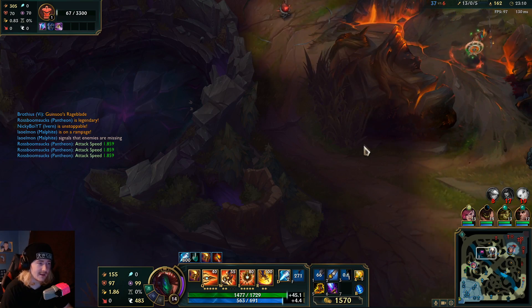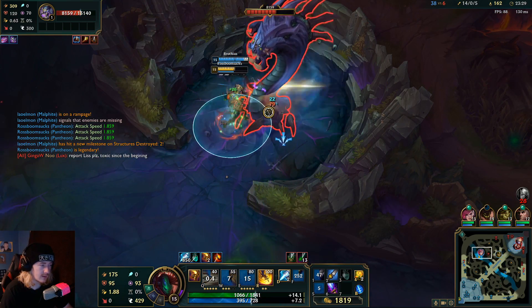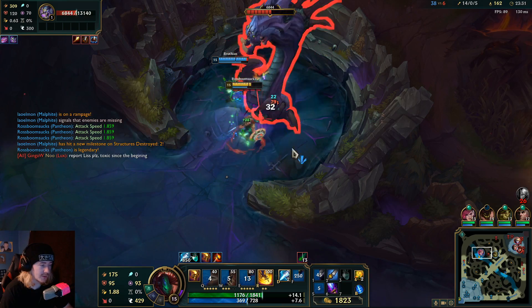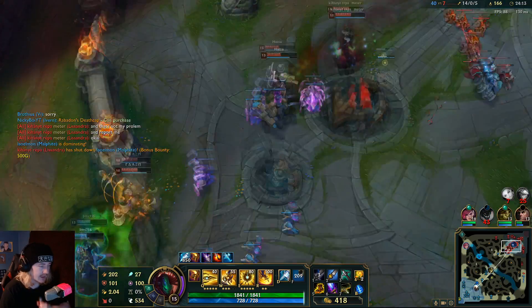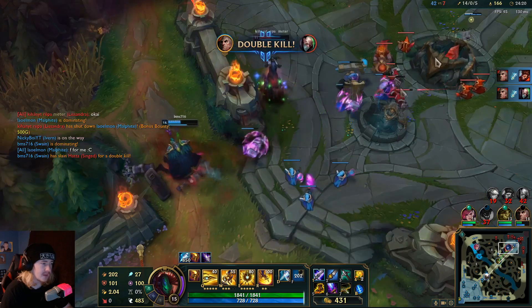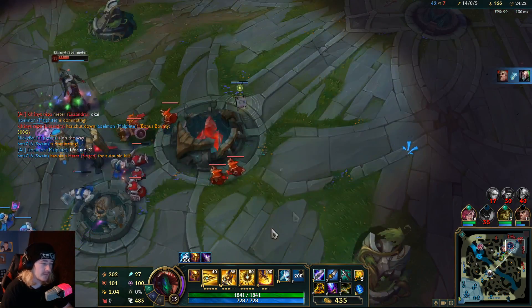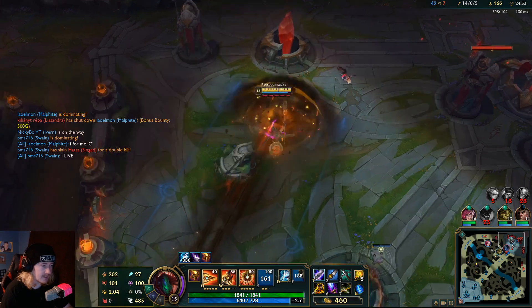Is this even doable with the two of us? Actually, no — this is totally doable. You're assuming I need more than one rotation of abilities to kill any of these players. All I need is one W to kill them — one single W and they die. I'm in your base. What you gonna do?